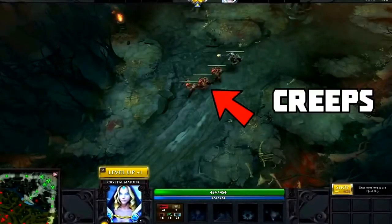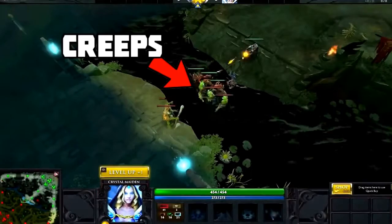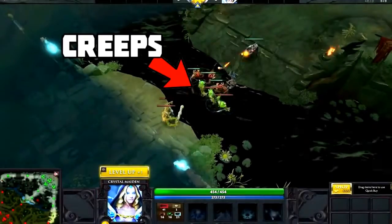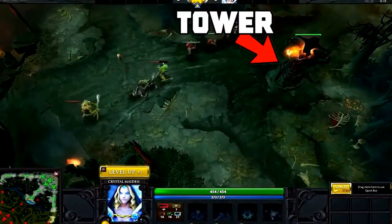Once the game starts, every 30 seconds, creatures called Creeps will spawn from each team in each lane and move towards the enemy base, attacking any and all enemies in their way. Buildings called Towers are also located in the lanes, and will similarly attack all enemies in range.